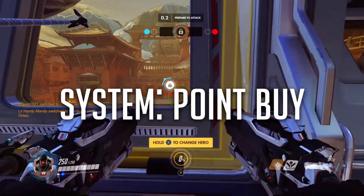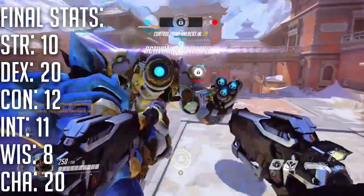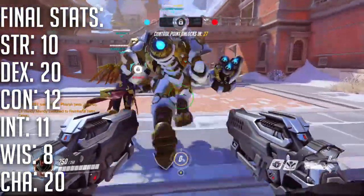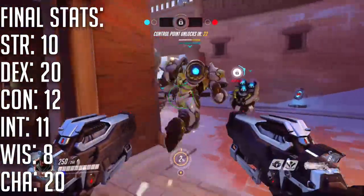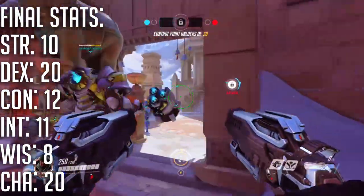This build uses the Point Buy system. His final stats are as follows: Strength is 10, Dexterity is 20, Constitution is 12, Intelligence is 11, Wisdom is 8, and Charisma is 20.